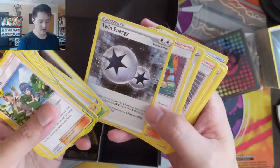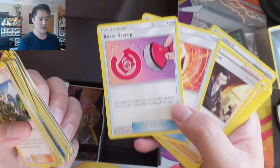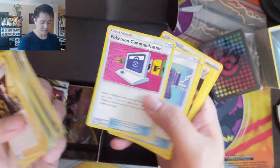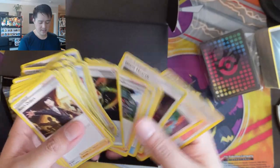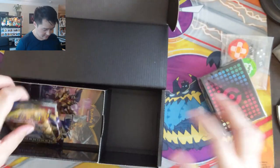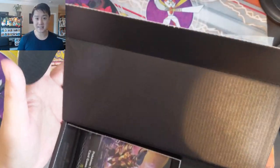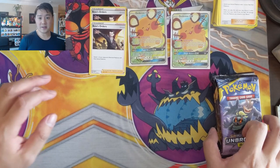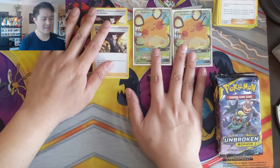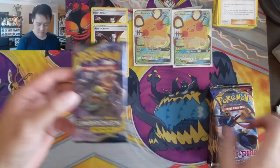And eventually we'll hit another Boss's Orders — we've got another Reset Stamp, so just incredible stuff. There's another Catcher. I'm guessing this is just a brick of energy. Very cool sleeves. Opening up the other box now. So we have four Dedennes and four Boss's Orders — everything you need.